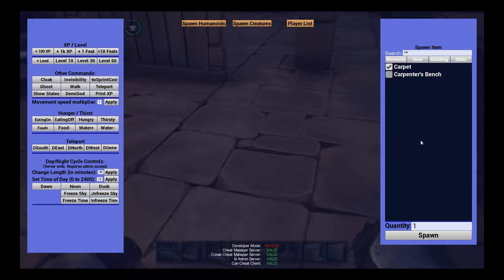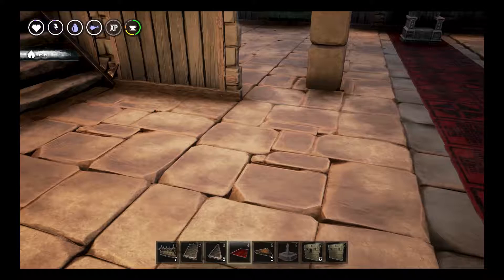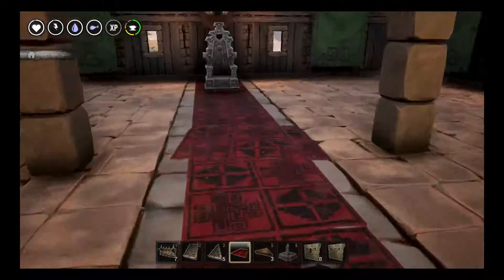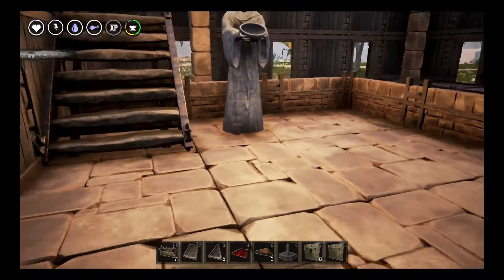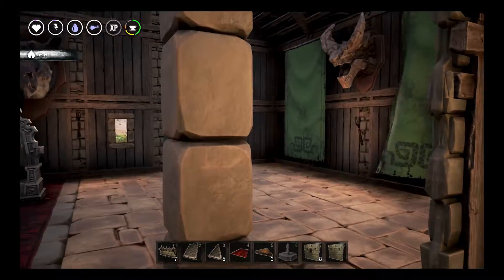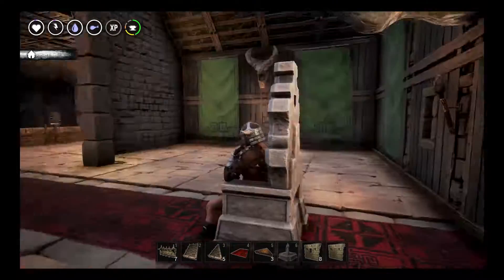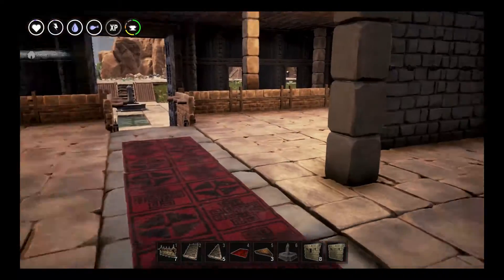Let's just spawn a carpet - they are surprisingly heavy, they're five pounds each just an FYI. You see it's underneath, it's underneath the floor. They probably should have figured that out, but that's okay - so I can't really put that down. There are like hide rugs that look cool but I can't put them down and they don't really show up all that well. So it's kind of like my throne room, just hanging out here sitting around my dead heads of creatures I didn't actually kill.